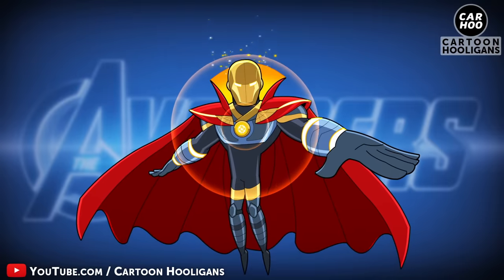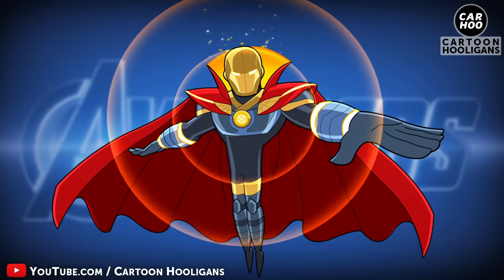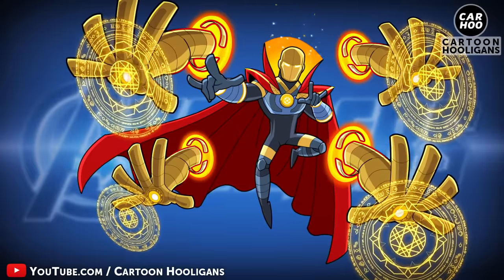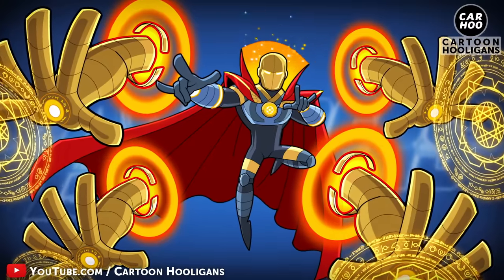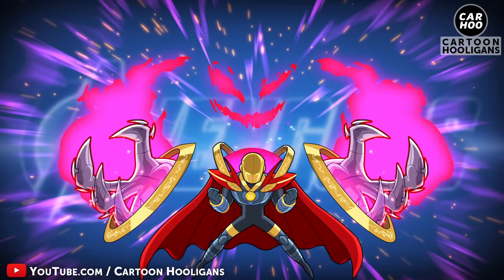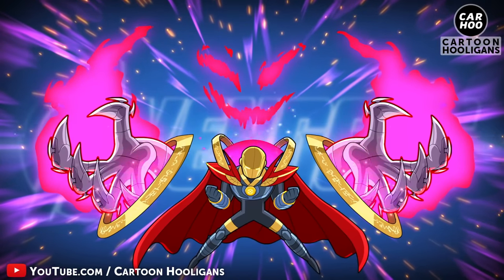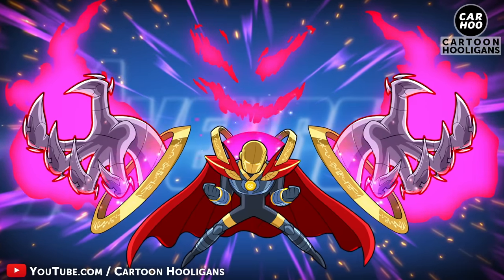Armor Doctor Strange! This enchanted armor has certain power negating properties. Primary attack? Conjure floating a ray of golden arms to perform complex spells. Ultimate move? Summon extra-dimensional energy of mystical beings from multiple dimensions to empower his spells.